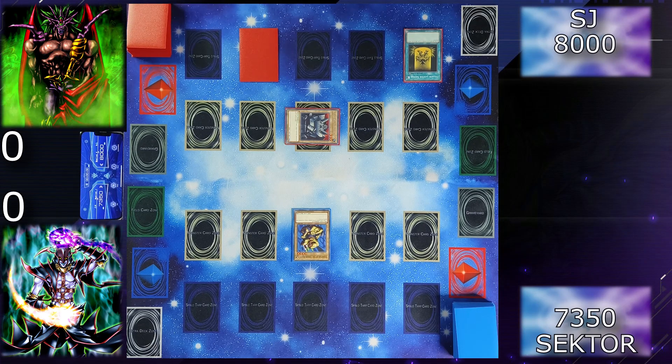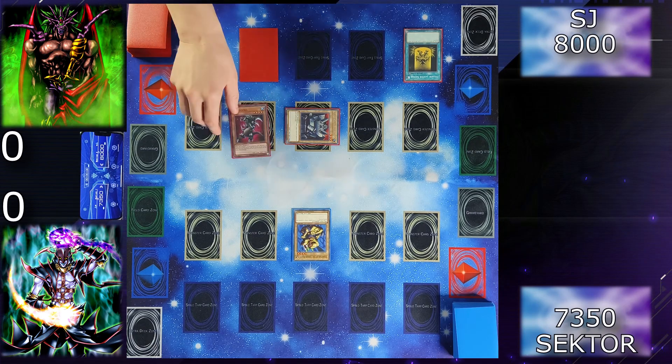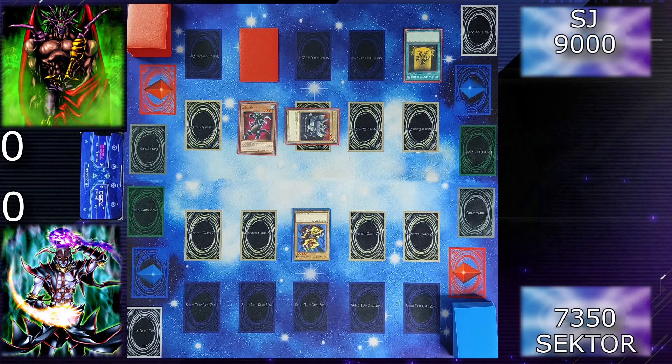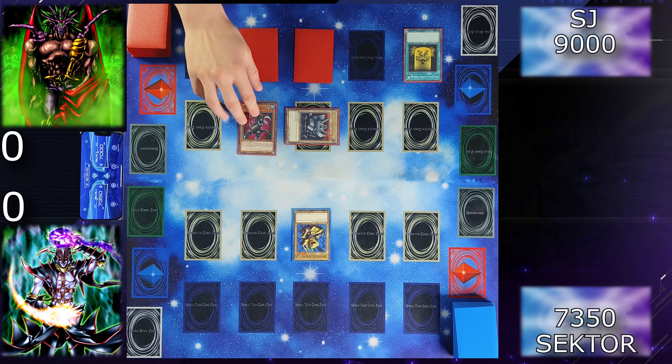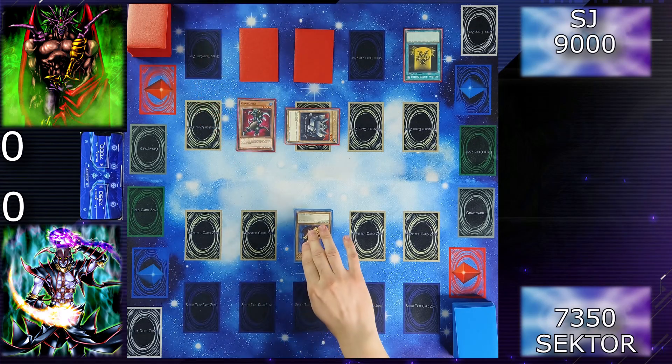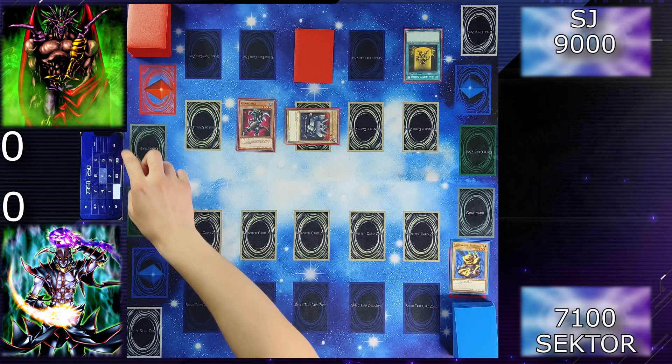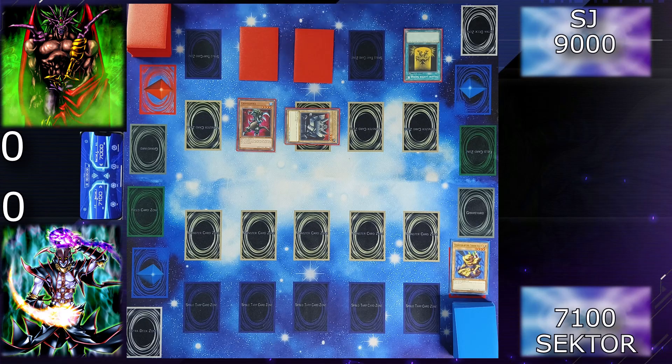Draw. I will normal summon Grenadora — I gain 1000 life points, but when it's destroyed I lose 2000. I will set another card face down and proceed to battle, attack your Guardian with Grenadora. I lose 250 now. I end my turn.